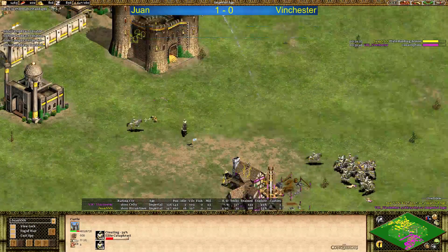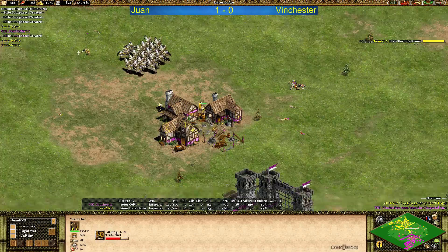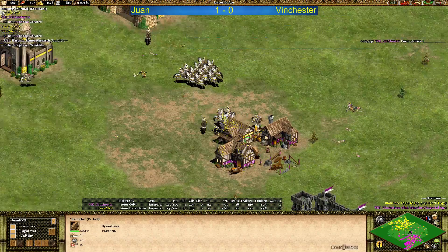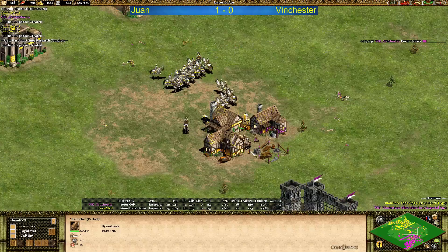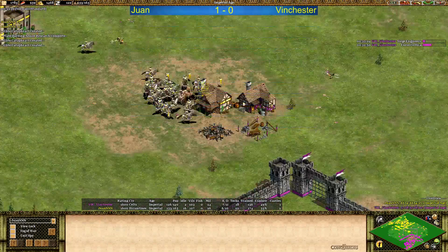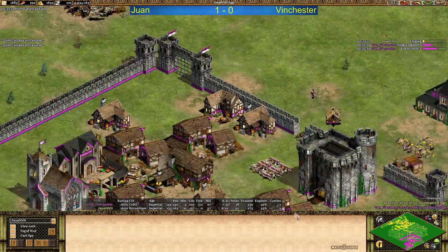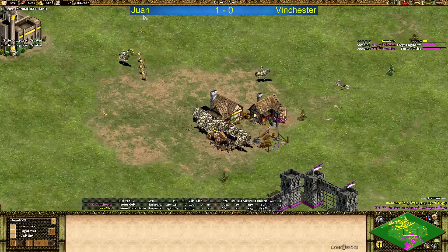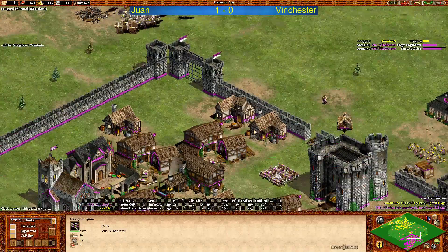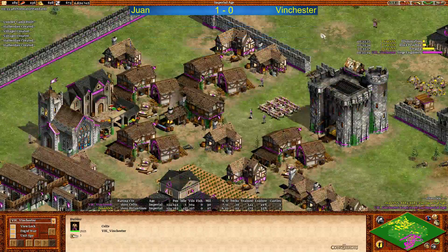Winchester is actually going to be able to hold it — Juan is repairing the castle. But I think he should fill the counter trap. Winchester is losing his monks. Oh, that was nice — Juan actually managed to convert the house as well as the trebuchet. Something that is rarely seen — the trebuchet is converted! Siege engineers and Furor Celtica are coming in for Winchester, and we just got a good amount of heavy scorpions there. He's got enough stone for a second castle. Let's see — I think he only has one castle right now.